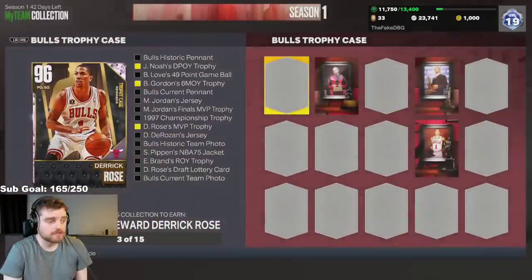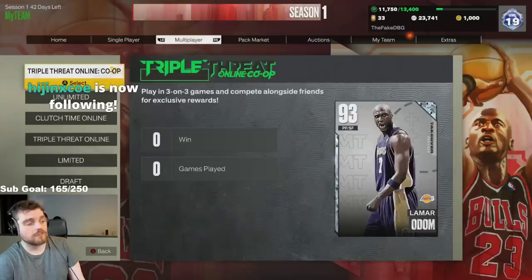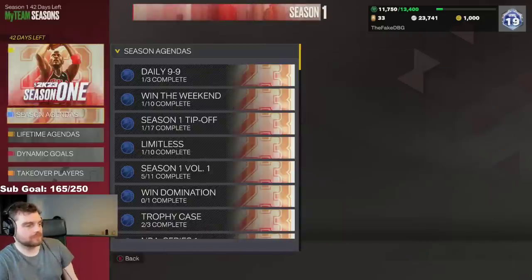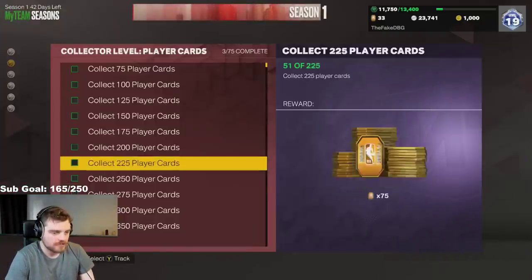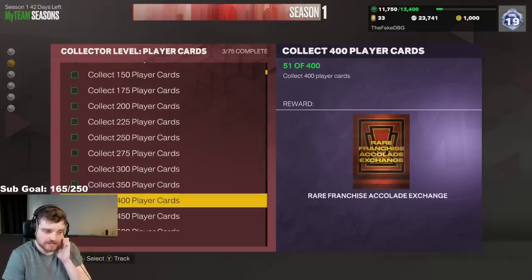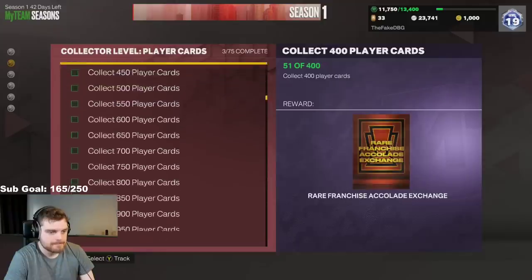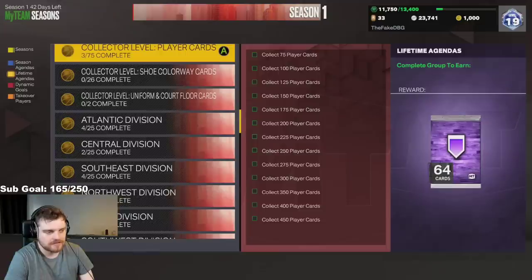So again, Derek Rose is the card that I'm going for. When it comes to this, in order to complete a team you're going to need to do a whole bunch of things. So if you look at Lifetime Agendas — thankfully there's none of these. Rare Franchise Accolade Exchange — you might need, for some of these cards, to get 400 players. Like, you might need 400 players to get one of these, which is really awkward.